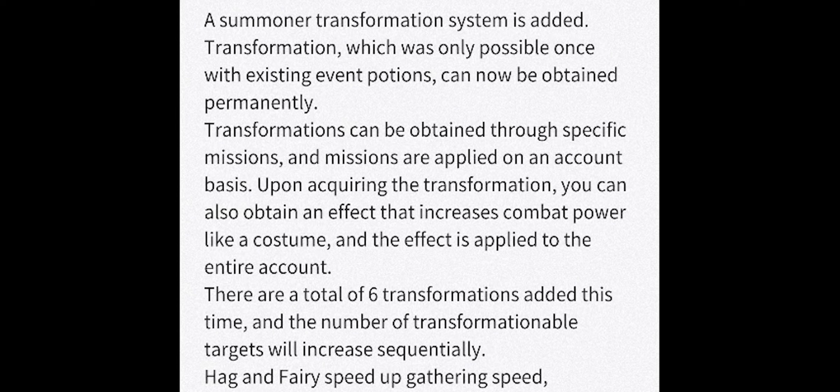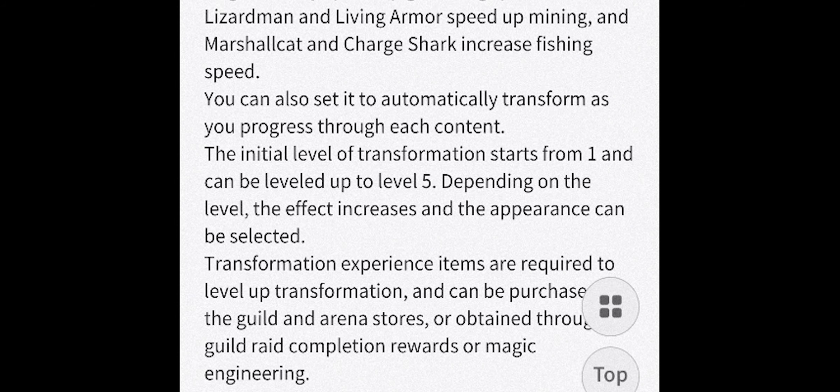This is a big one — the summoner transformation system. You already know some of these potions. The one-year event gave us a lot of potions, and it looks like these potions are getting turned into a permanent thing. There will be a total of six of them, used to improve your gathering and crafting abilities. Heart and Faby speed up gathering speed, Blizzerman and Living Armor speed up mining, and Martial Cat and Sharsha speed up fishing. You can set these to be automatic and level them up to level five — the higher the level, the more speed you receive.